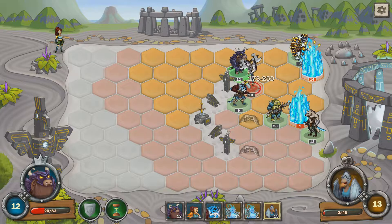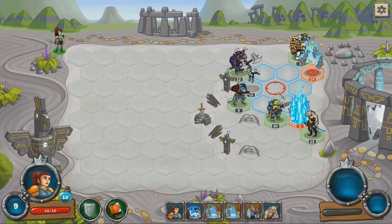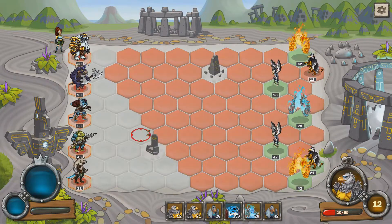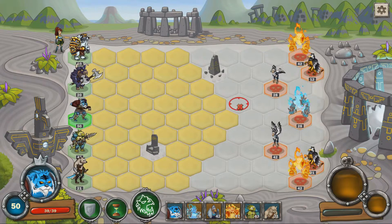Beasts Battle 2 is a turn-based strategy game developed and published by indie developer Greenolore Studios. It released on February 1st, 2018 and is the sequel to their previous game, Beasts Battle. Beasts Battle 2 has a wonderful art design and unique and quirky characters, but ultimately contains a somewhat cliché plot and gameplay that simply isn't engaging and doesn't contain enough to keep you playing.